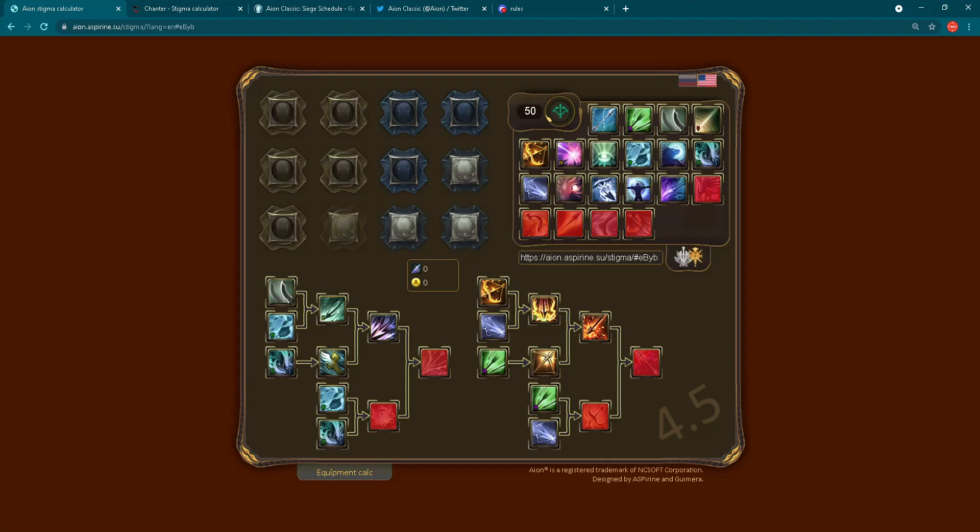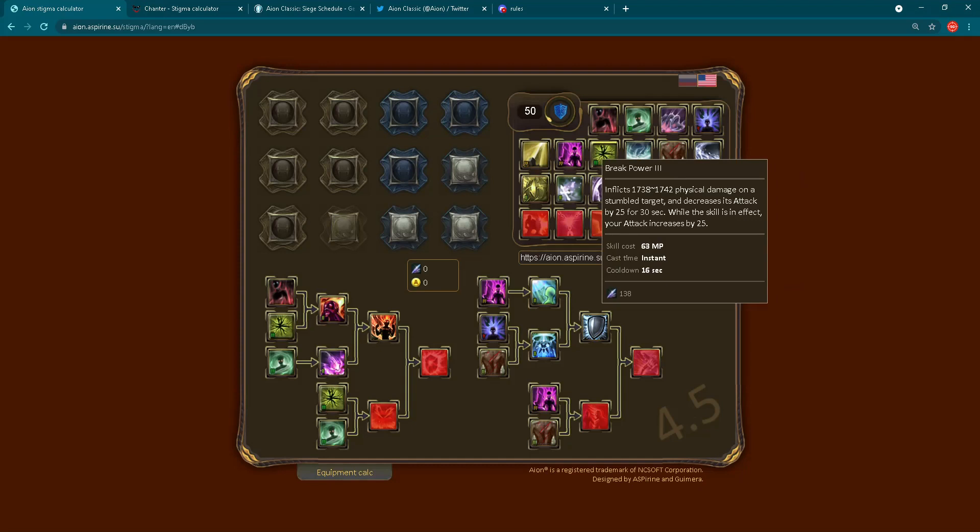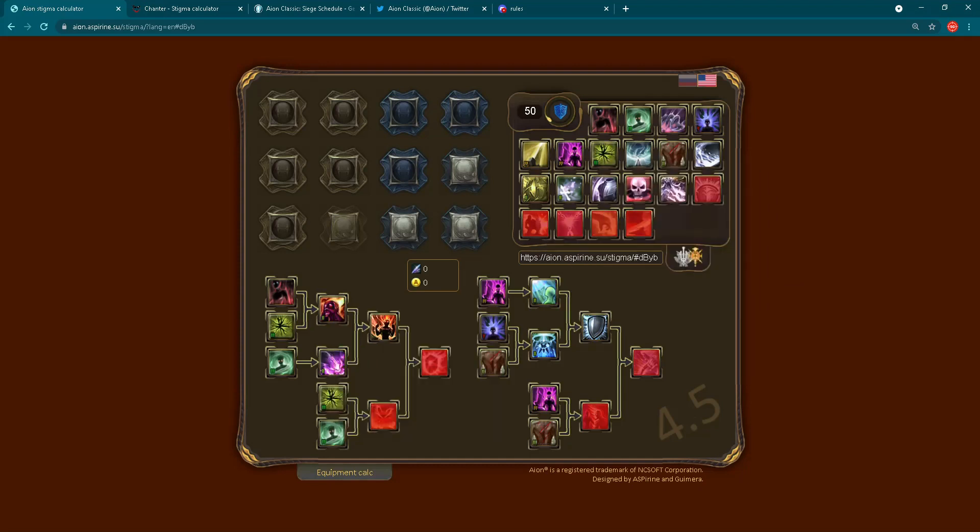If you still didn't pick your class, you can play around a little bit with this and check different stigma skills for each class. And of course later, if you have already picked your main class, you can choose different kinds of setups, see different stigmas, and decide which kind of setup you want to play.